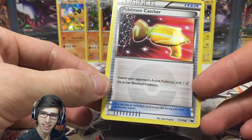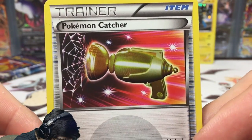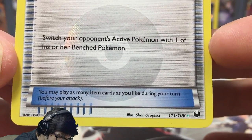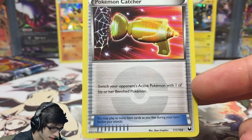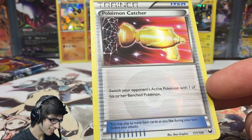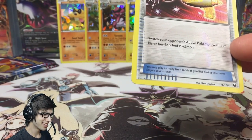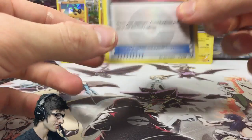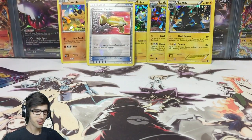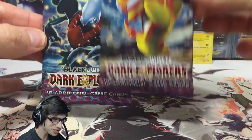We just pulled a secret rare Pokemon Catcher, you guys! Pokemon Catcher — 'Switch your opponent's active Pokemon with one of his or her benched Pokemon.' Number 111 out of 108. I love Dark Explorers. We just pulled a secret rare out of the first pack and we still have two more to go!